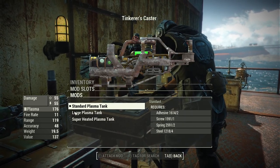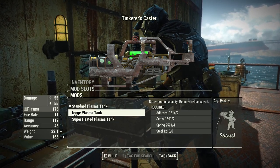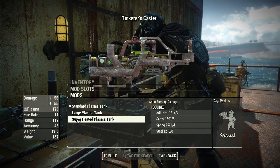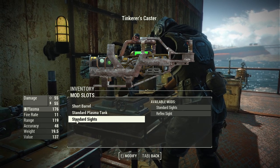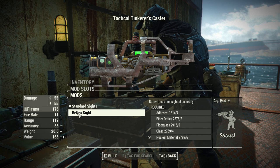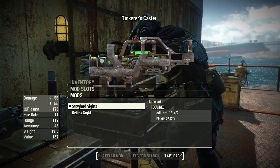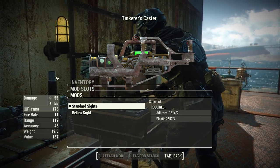We also have changes to the Plasma Tank: the Standard Plasma Tank, the Large Plasma Tank which adds better ammo capacity but reduces reload speed, and the Superheated Plasma Tank which adds burning damage. For sights, there are only two options — the Standard Sights and the Reflex Sight. I'd heavily recommend the Reflex Sight, as the Standard Sights is basically no sight at all — there's nothing there and it's almost impossible to aim.